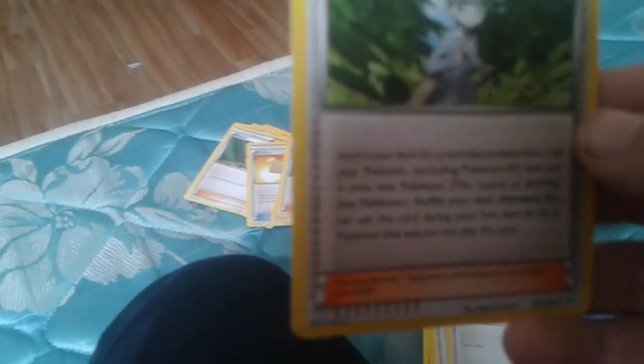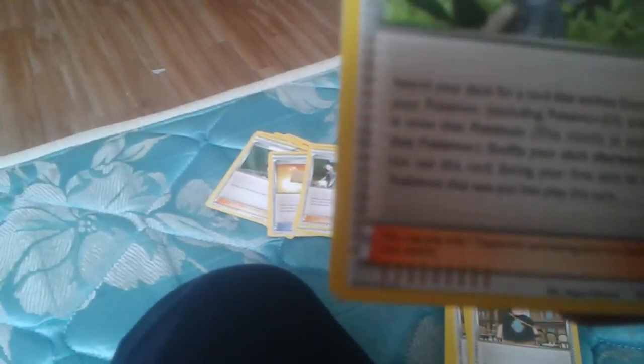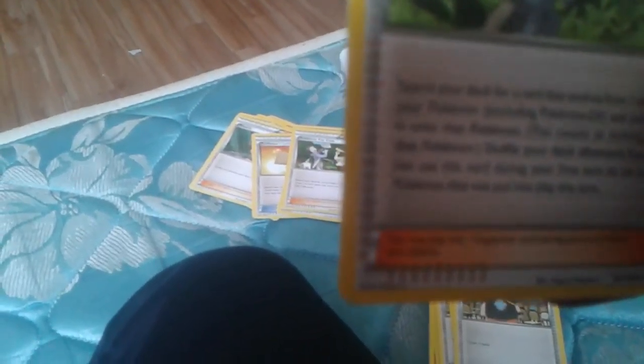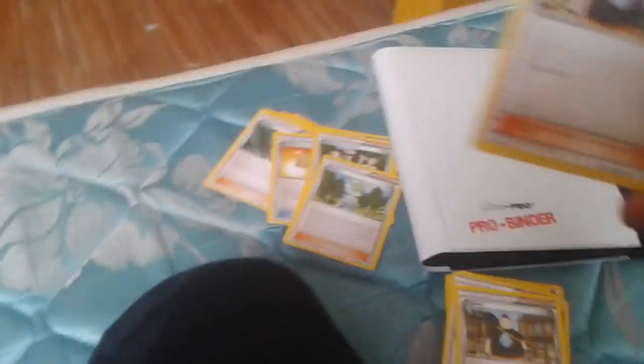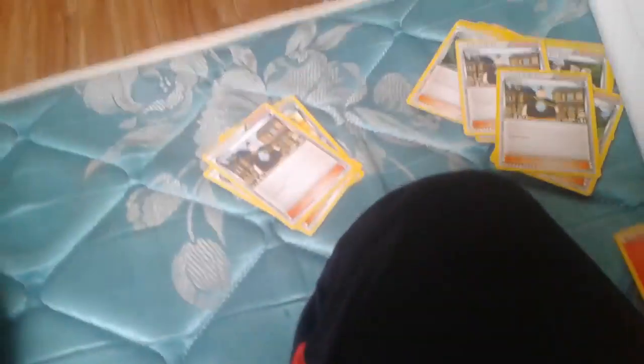Wally — okay, this is a lot of reading. Search your deck for a card that evolves from one of your Pokemon, including Pokemon EX, and put it onto that Pokemon — this counts as evolving that Pokemon. Shuffle your deck afterwards. You can use this card during your first turn or on a Pokemon that was put into play this turn. And then we have Tierno, which is draw three cards. The last trainer is Energy Pouch: if the Pokemon this card is attached to is knocked out by damage from a Pokemon attack, put all basic energies attached to that Pokemon into your hand. So I can save my energies!